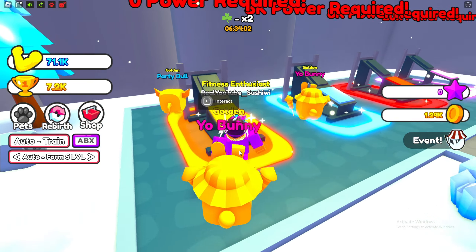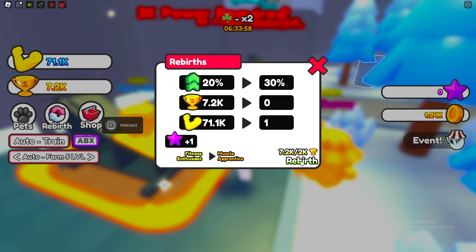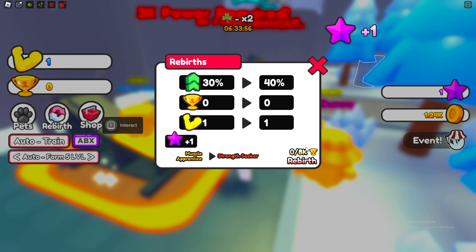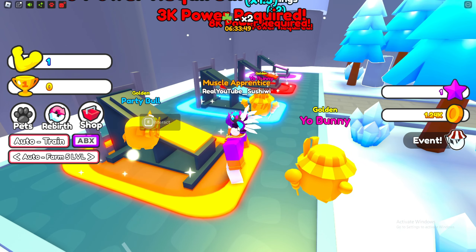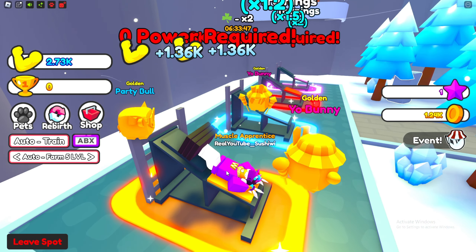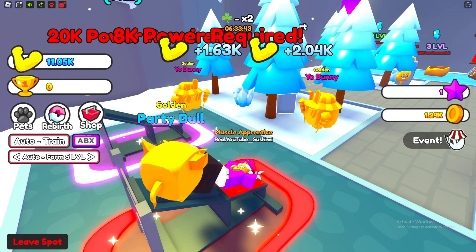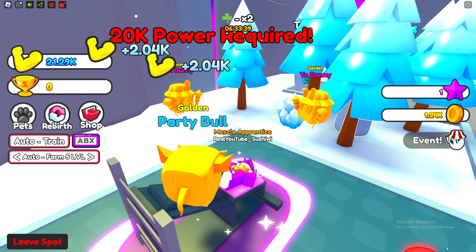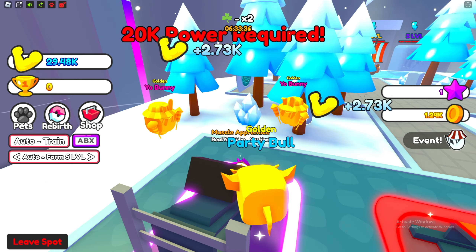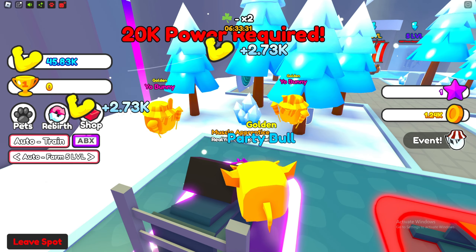So we're gonna upgrade 'earn more wins' to get a little more wins. Now while we're in this area we're gonna go ahead and hit the rebirth — we got another extra purple star token. We can start training here; this machine is giving us 1,300 strength per action. We need about 100,000 strength just for the first training spot, but I assume it's gonna give us a lot of wins.